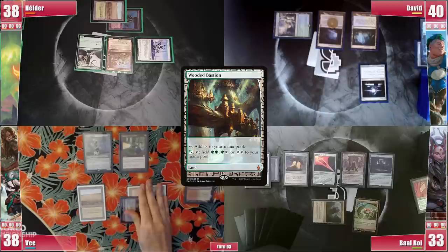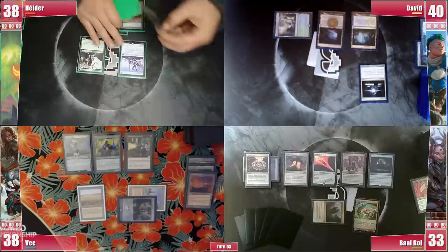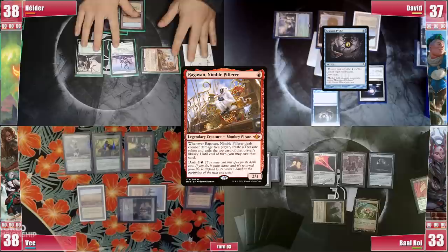He discards a land at cleanup. Elder gets to his turn and is prepared to attack Baal, but they remind him that David's top card is still known to him from Brainstorm, so he either loses it or shuffles it away with a fetch. Elder does attack David with Ragavan and David instantly cracks the Misty Rainforest. He didn't quite want the card on top but also didn't want Elder to have it, so he searches for a Tropical Island, takes 2 damage, and Elder creates a Treasure and reveals a Gitaxian Probe, which he casts in his second main phase targeting Baal, triggering Rhystic and Sentinel, and not paying for both.